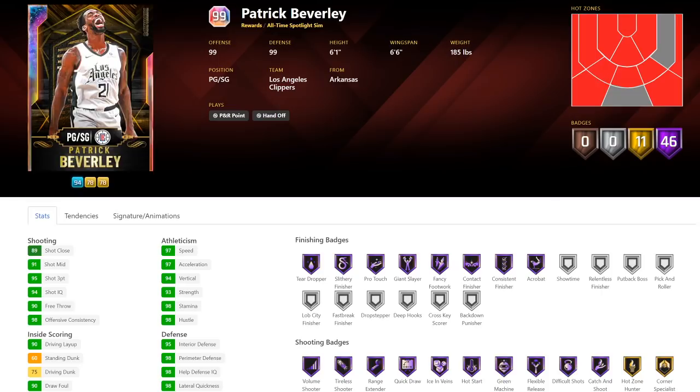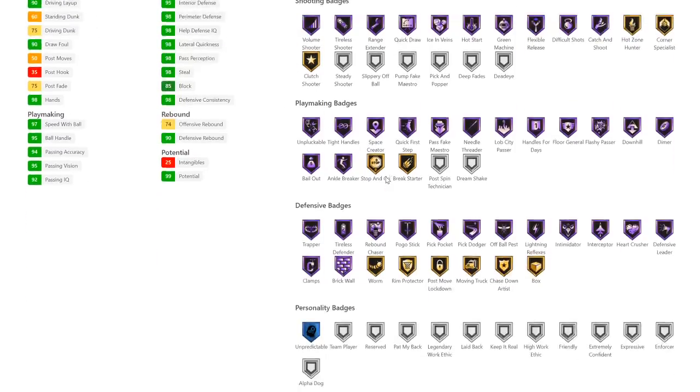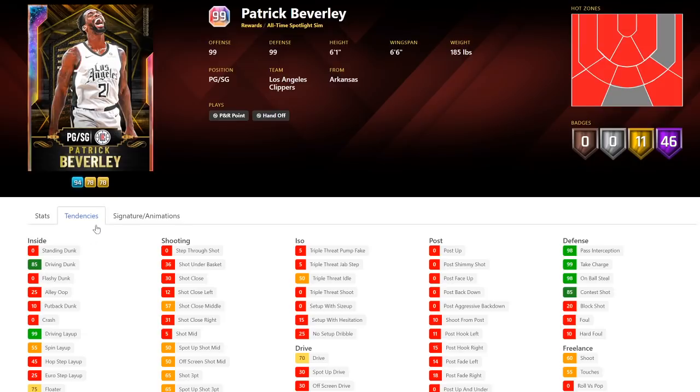Patrick Beverley — he's a 6'1" point guard, so he's not going to be worth using whatsoever. He doesn't have many interior finishing badges. He's got half quick draw and half range, a 75 driving dunk only which isn't great. However, he's got a great 3-ball, pretty much perfect defensive stats, great speed and acceleration. He's got every defensive badge but no deadeye, which is very annoying. He's got range extender and handles for days.